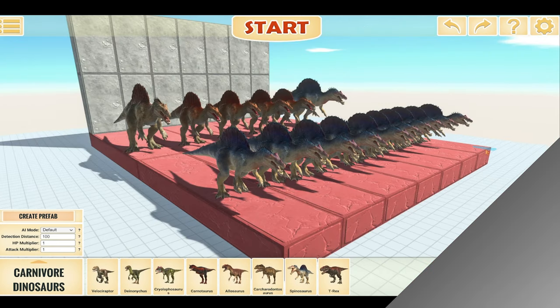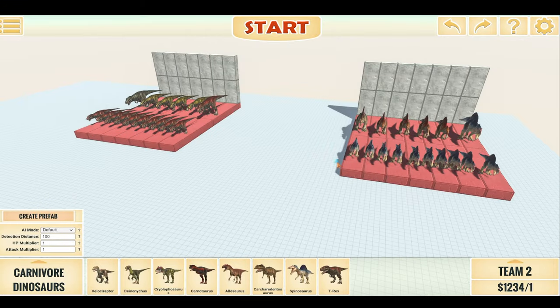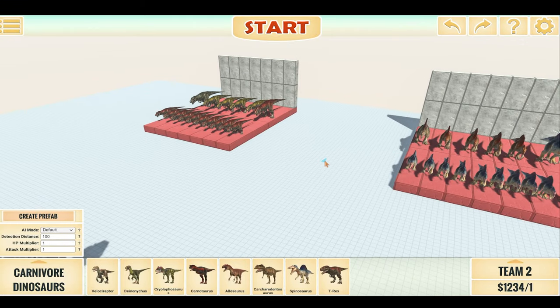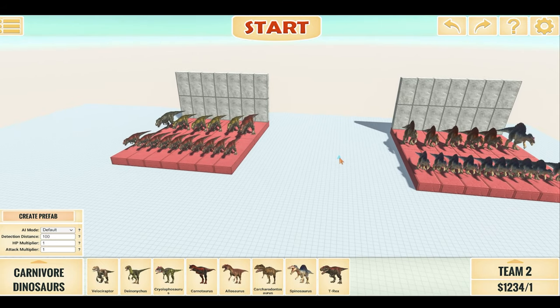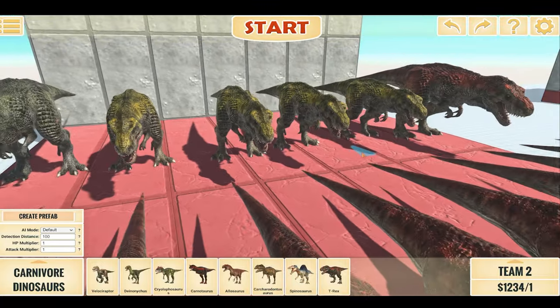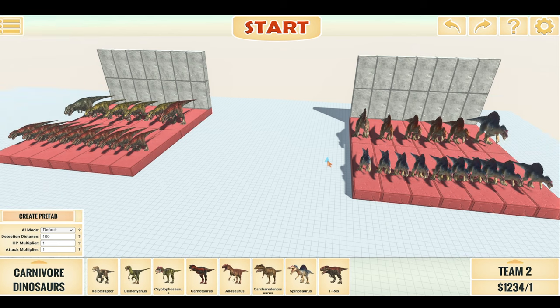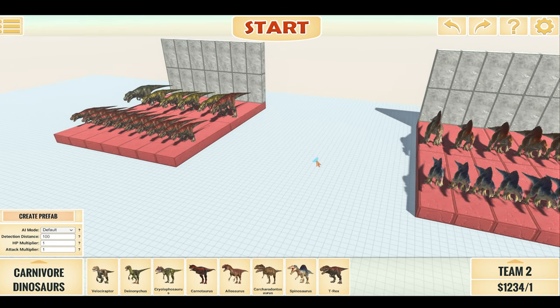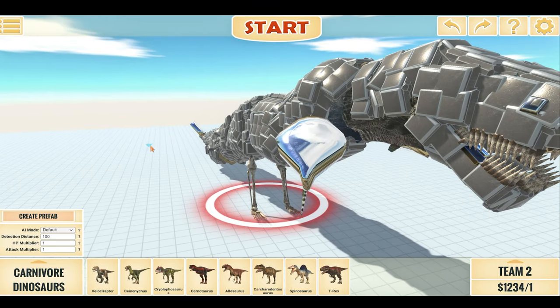This is our T-Rex family and this is our Spinosaurus family. In the upcoming videos we are going to compete against each other in several challenges and the first to 10 wins will be declared the winner. In each group there is an Alpha, a Beta, 4 Gammas and 10 regular sized dinosaurs. The first 10 wins will be declared the winner, but the loser however will be fed to the Bloop.